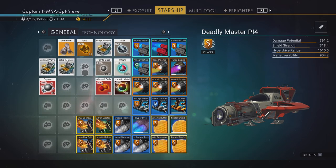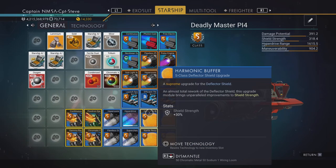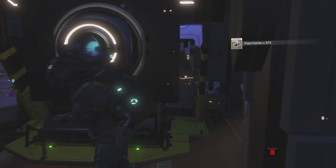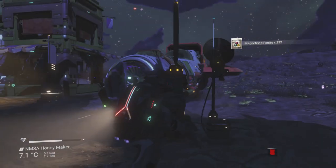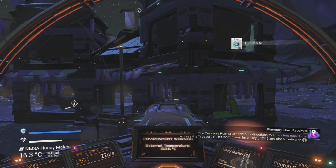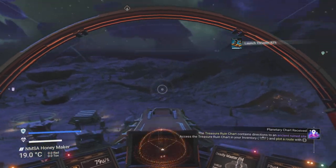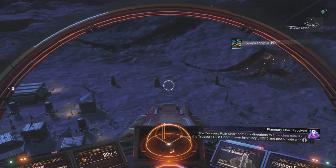I've cleared out my starship inventory space as much as I possibly can. Now we're going to take off and shoot the planet, hopefully getting ourselves a load of honey. Let's take off and turn to my positron ejector because that's going to do the most damage.